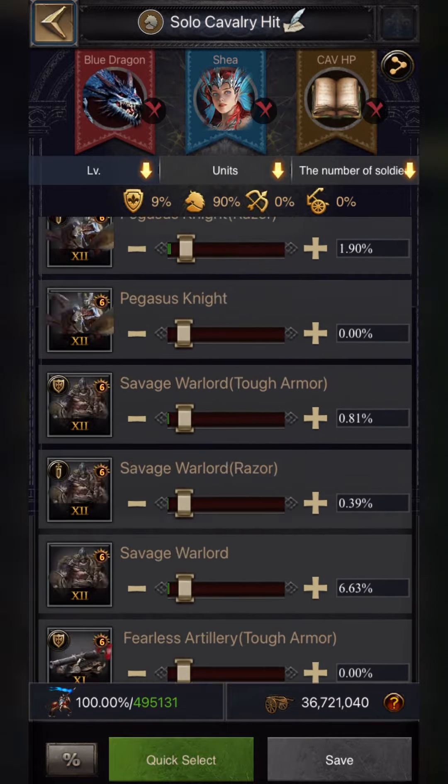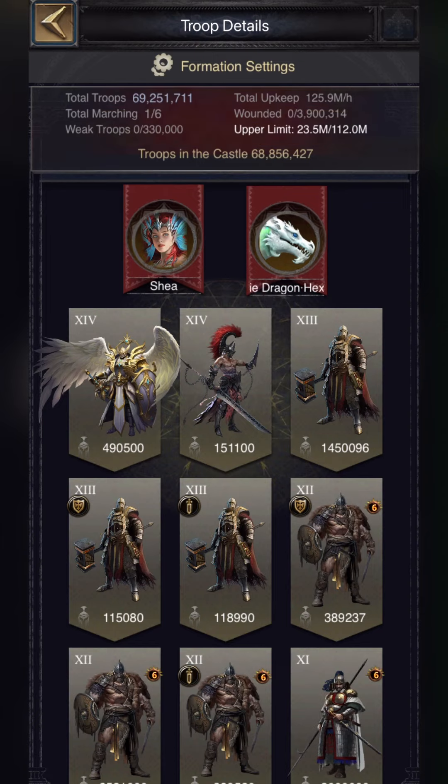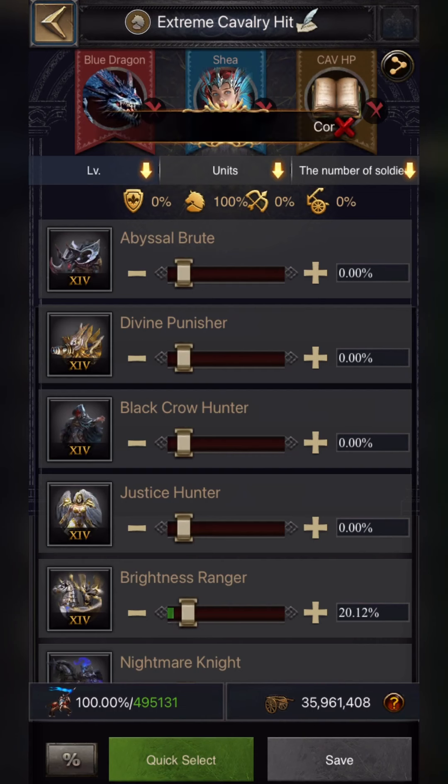These are the enhancements, and this is the max formation I'm personally using for solo plundering against opponents whose stats are weaker than mine or who have good reinforcements in their castle. The enhancement levels I mentioned work very well — if you have lesser enhancement, results might be average, but good enhancement helps your troops perform much better in the battlefield.